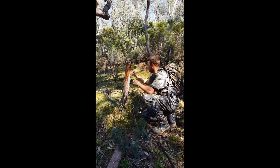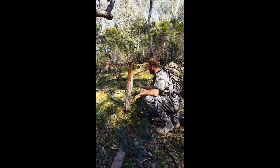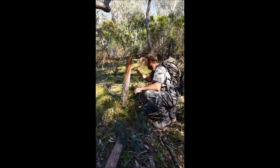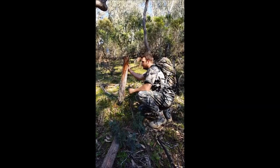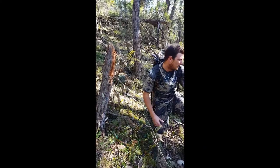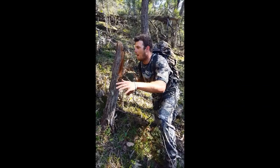Alright ladies and gents, what we've got here is called a rub tree. What the deers do is they come up with their horns — they're sort of really silky and they flop around like a dirty old gumboot — and they rub on the tree to get the barnacles off their horns. But as you can see, he's rubbed the absolute hell out of this one and he's chopped it clean in half.